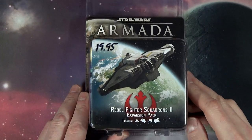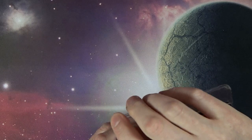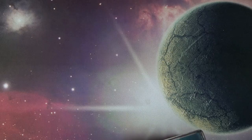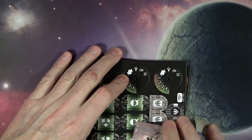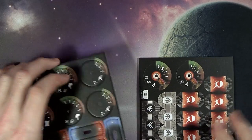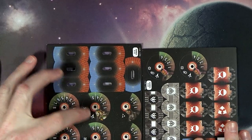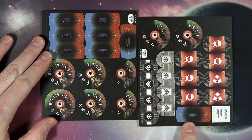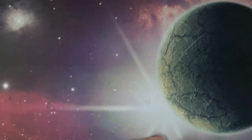Next up is the Rebel fighter squadron pack. It's got the remaining heroes not covered in the first pack, with some favorites like the Z-95 here. We've got Hera, Corran Horn, Lieutenant Blount, and the Shadowcaster pilot — funny story we'll get to that in a second.